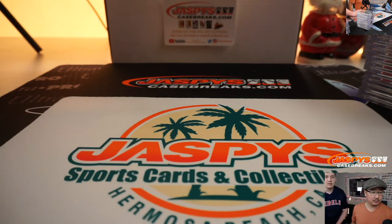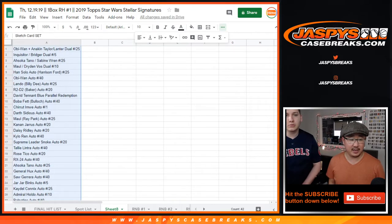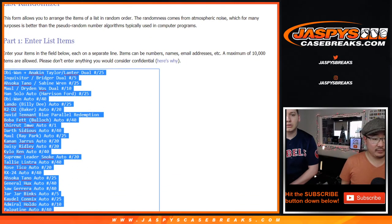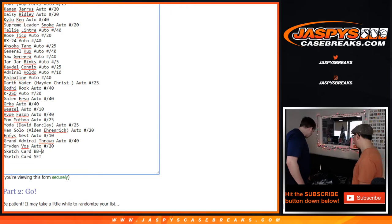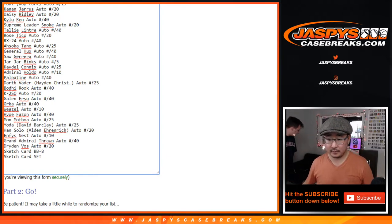Duals up top and then we're going to put the sketch card in. I don't remember Hoi Yang in Clone Wars for David Tennant. That's the list right there, then the sketch card, then the sketch set. Is there a dash between BB and 8? I think so — some Star Wars fan is going to comment about that. That sketch card is really cool.